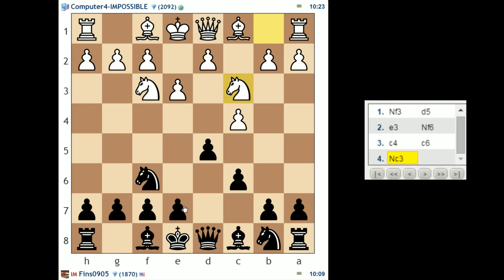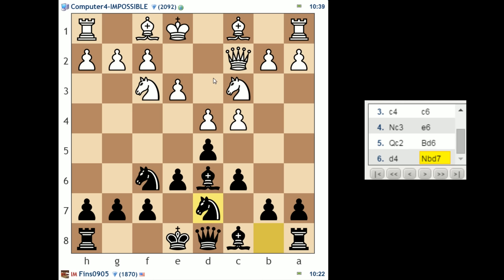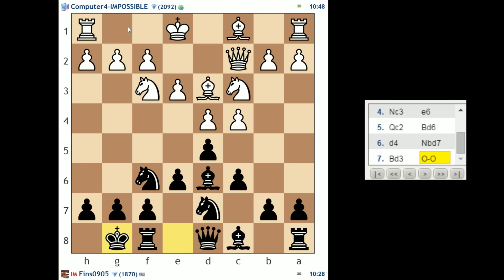I'm playing a setup that I have some experience in. Knight C3, I'll play E6. White can play for D4 if they want. Sometimes they keep the pawn back on D2 though, in an effort to keep the A1-H8 diagonal open. I'll play Bishop D6. Knight BD7 is sometimes played too. Now we're going to transpose into an Anti-Moran. When white's played D4, we're now in a variation of the Semi-Slav, the Anti-Moran.